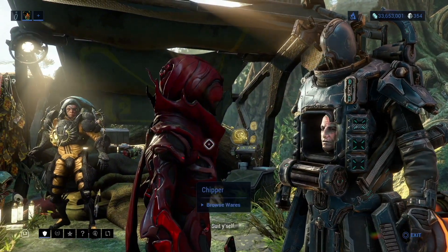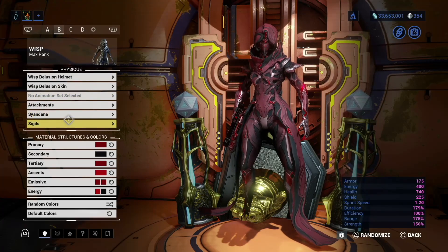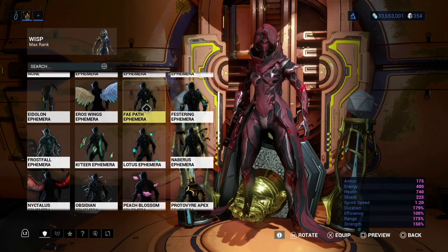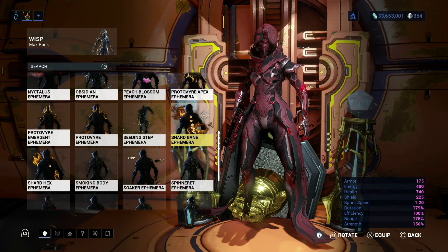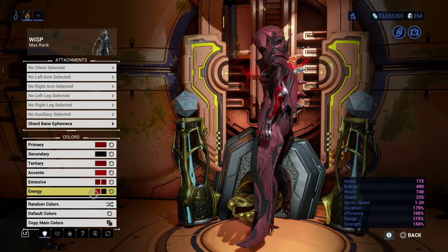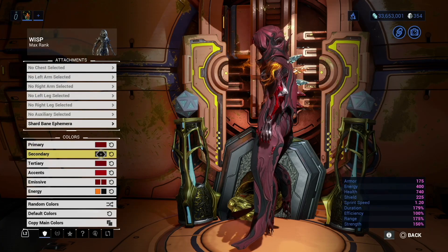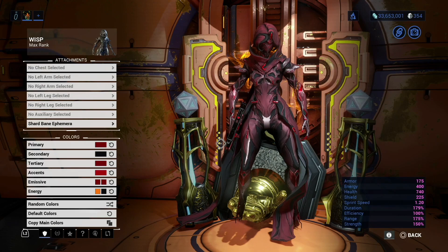Let's actually go to our ship and see how they look. Now we are in the ship. Let's go to Attachments and equip both of them one at a time. First will be the Shard Bane Infirmar. As you can see, there's more along the lines of how it's supposed to look, and the color spearing out there goes by our energy color.